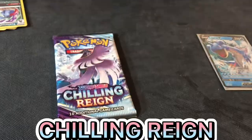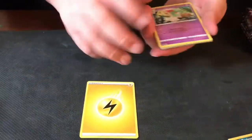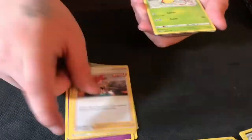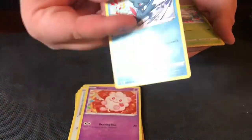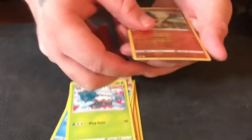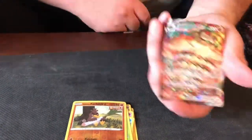Chilling Reign now. Let's see what we can get. Cold card — 1, 2, 3, 4. Energy, Kirlia, Blissey, Ledyba, Porygon, Swirlix, Sneasel — one of my favorite Pokémon. Snorunt, Farfetch'd — and oh look at that, to begin with a V match! That's a nice card.